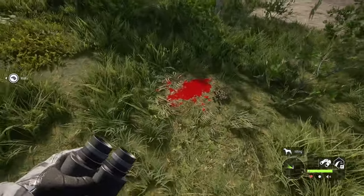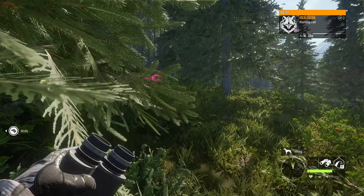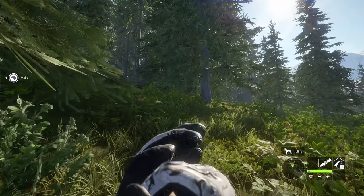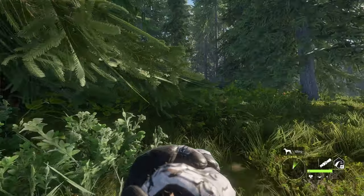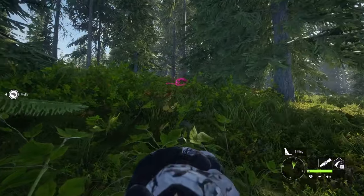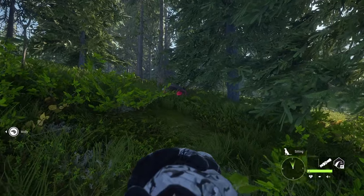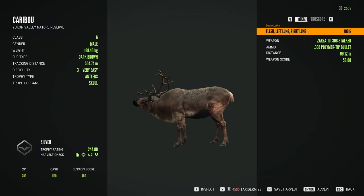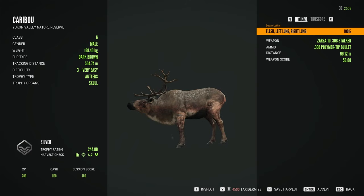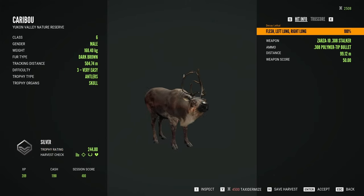This is what we love to see guys - vital blood, vital organ hit, big blood splatter, bleed rate high. I could go for some fox but it'll definitely flee - my scent was going that way. No way a clever predator like a fox is gonna come in when the wind's blowing directly to them. That was an accident - just a female fox. Okay, dark brown caribou, level 3, 244 silver, double lunged from 99 meters, had it bleeding out ASAP. Diamond's 430, gold's 311.